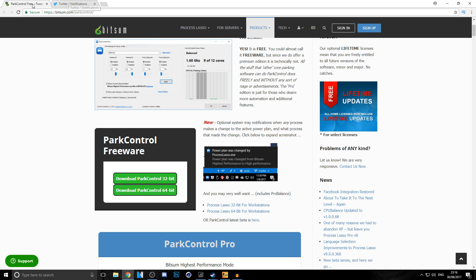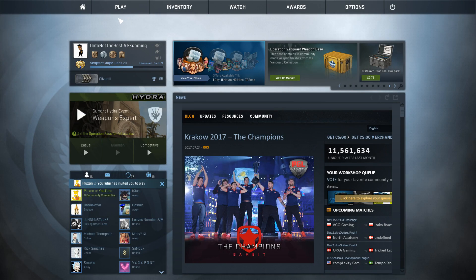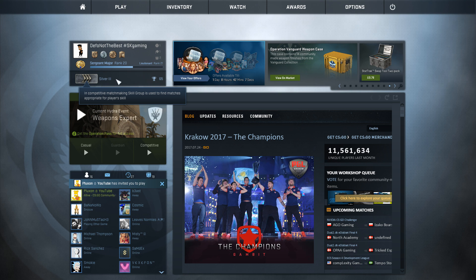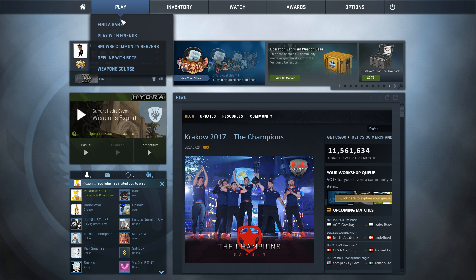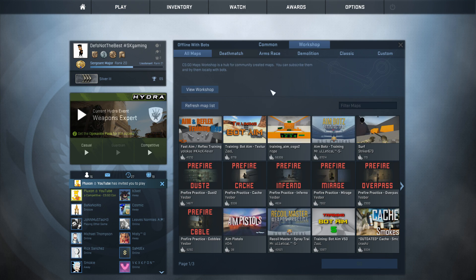CSGO does take a lot of CPU to load, so we're going to load up the game and quickly check what our FPS is right now. I've got CSGO loaded up. Don't mind my rank — I deranked twice yesterday, lost about five games, it's so annoying. Anyway, we're going to go to Play Offline with Bots, and then you'll see the Workshop option — this is where the good stuff comes from.